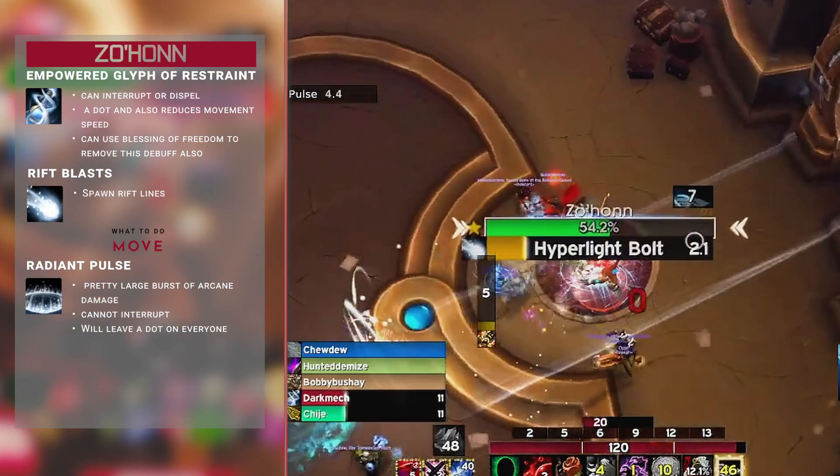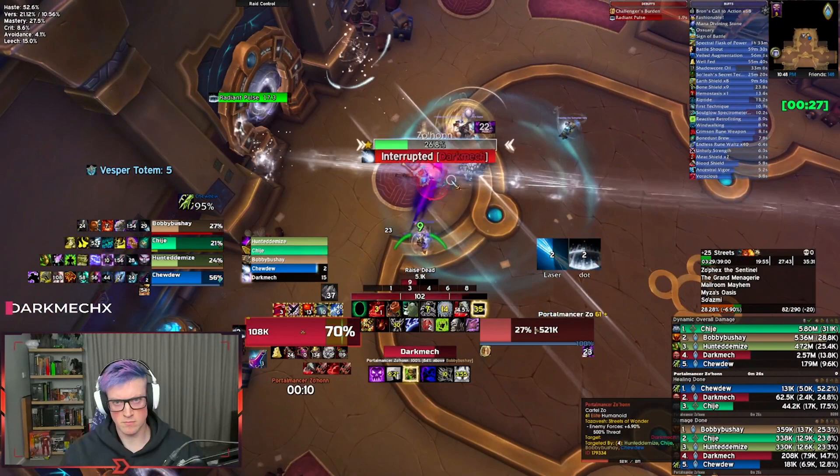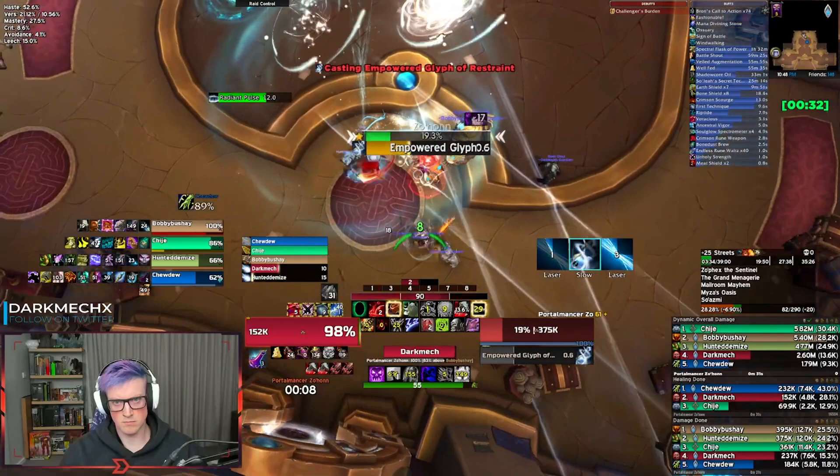Once this mini boss is dead, the Portal boss Zofex will come out. You don't have to pull the boss straight away — you can run away and eat or do whatever you want, then engage the boss. Don't feel like this auto aggros, just in case you didn't know that.